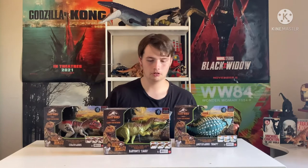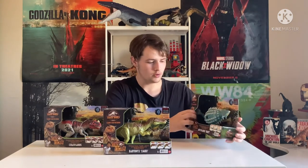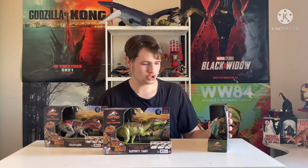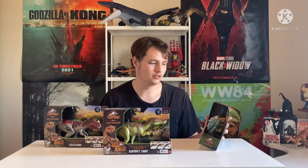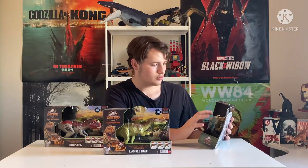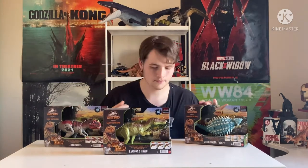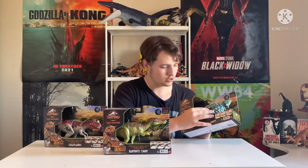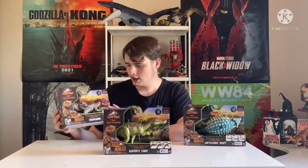We're going to be looking at all three of them today. If we look at the boxes themselves, you'll notice they're very similar to the other Dino Escapes — showing the fencing, Mount Sibo in the background, and the action features. For this Roar Attack line, they have three switches on their backs, and each setting gives an option.